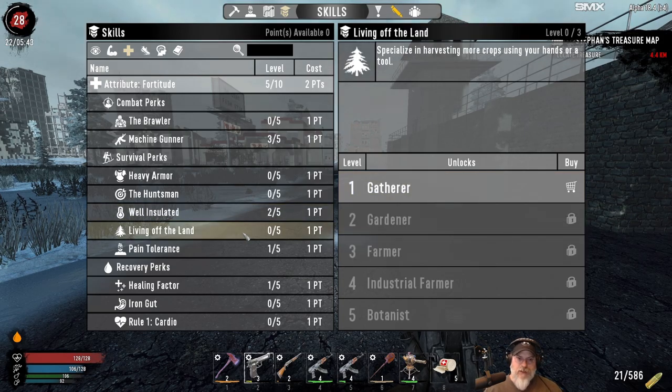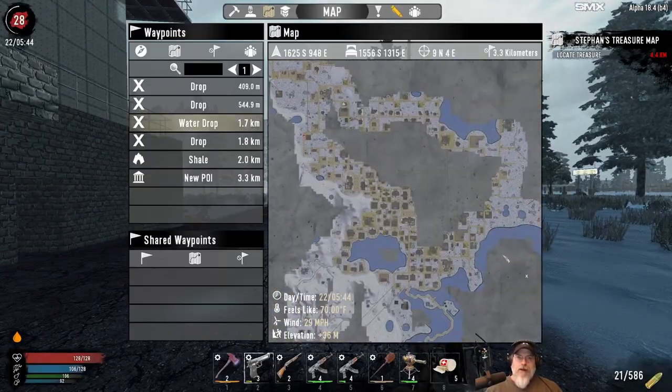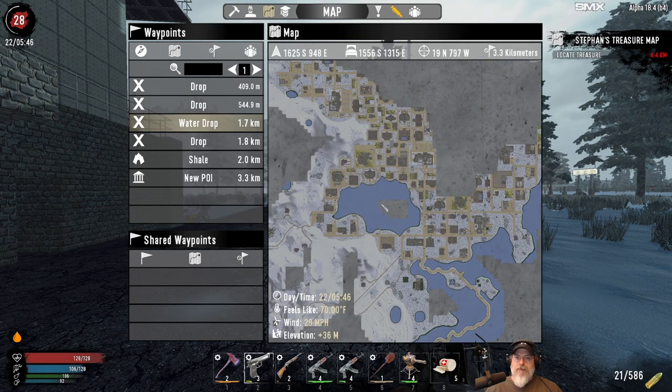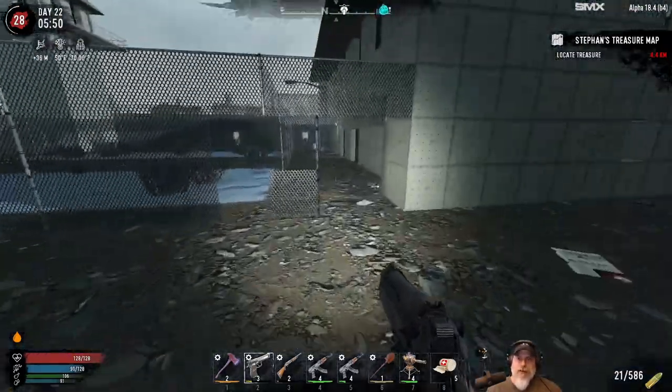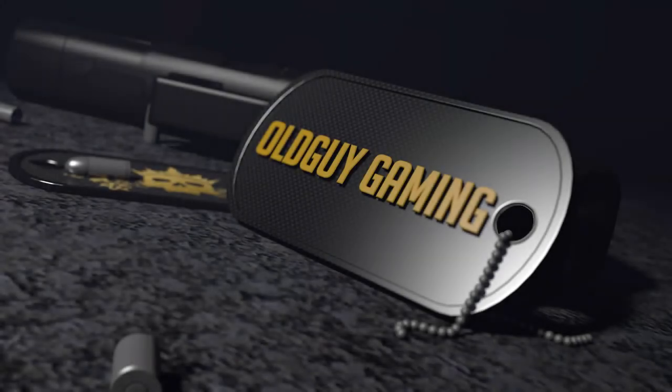Pain Tolerance and Healing Factor are the next two we'll get up to potentially three, then we'll keep working on Fortitude to get it all the way to seven so we can get four in all of those things and maybe three in Well Insulated. I'd also like to put some points into Living Off the Land so we can start a garden, but we're not gonna do that here because we're gonna be moving north. My tentative plan is to build a base on the lake — I'm just trying to think of how I'm gonna be able to do that and make it work. But I just really like this area — it's so cool. Thanks for watching, I hope you enjoyed this episode and we'll see you in the next one!